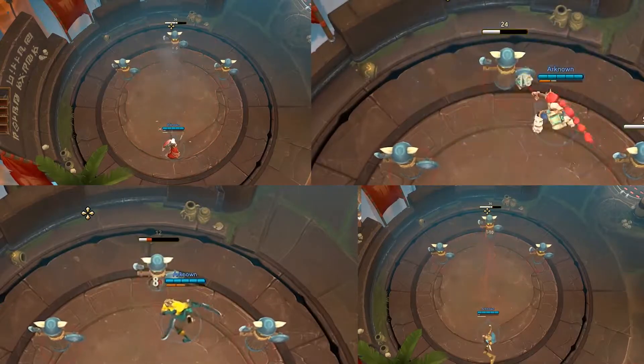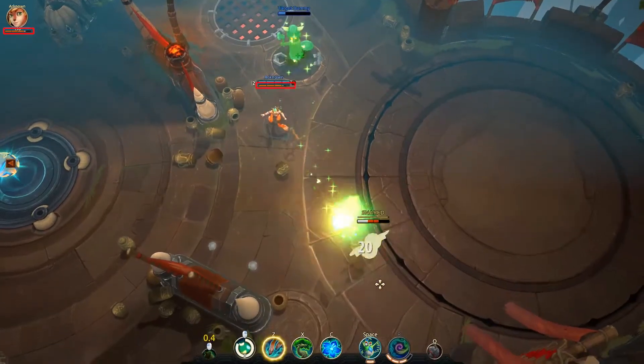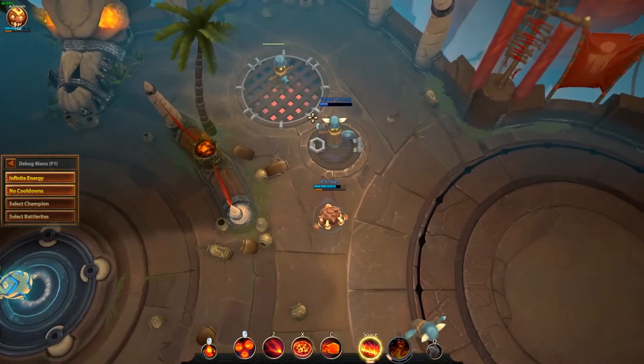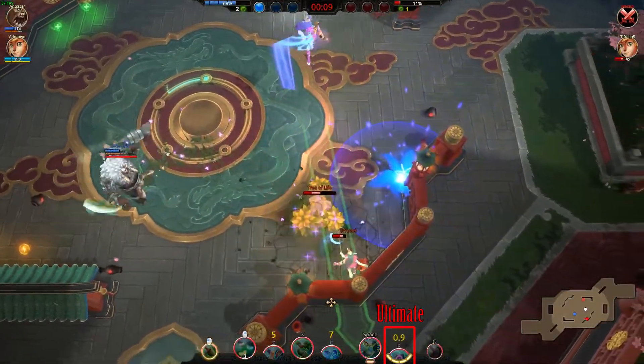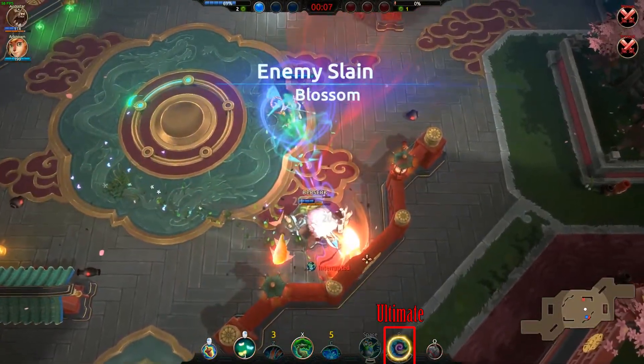Every champion in BattleRite has a basic attack and 4 signature skills. Landing skill shots awards energy points up to a cap of 100. Your 6th spell requires energy to be used and provides great utility in a fight. Your 7th spell, or ultimate, requires all 100 energy.